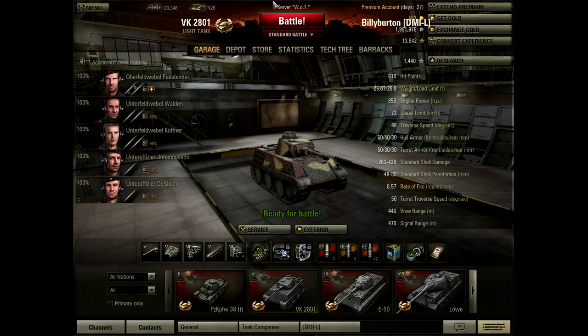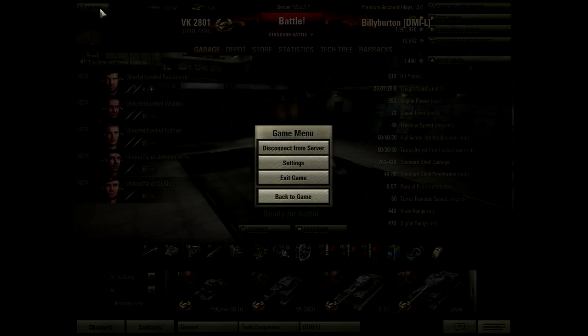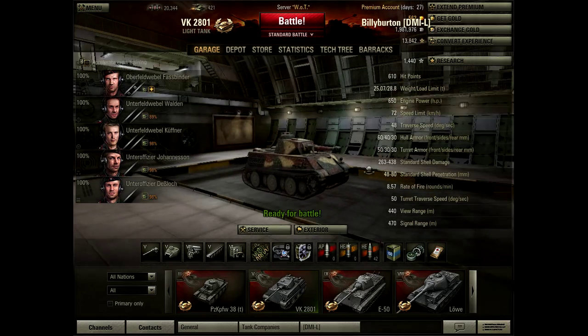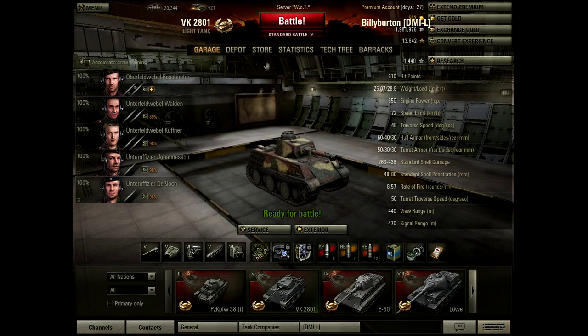This is the main screen. You've got your menu — go through, customize your settings. These are your crew members for your tank. Obviously World of Tanks is a tank MMO. These are your different screen tabs that you can go into. We're currently in the garage.